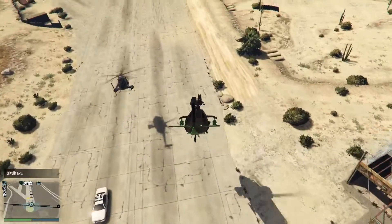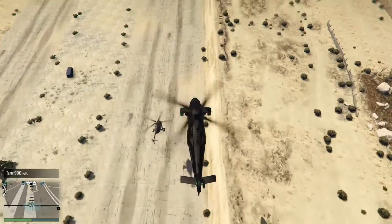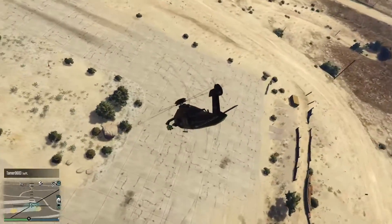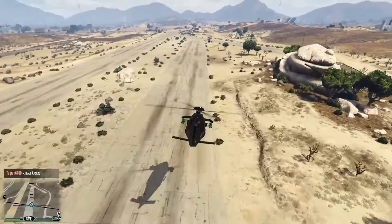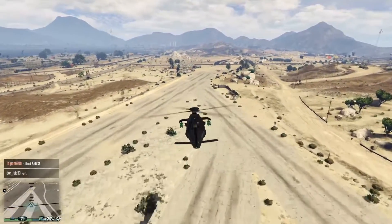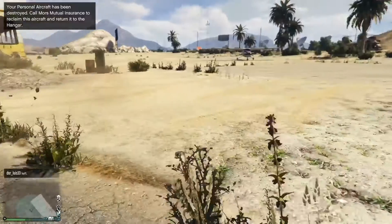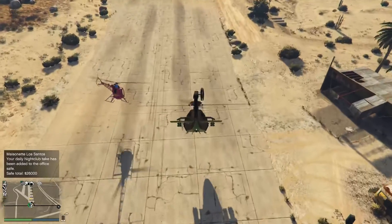Next we're going to put it up against the Buzzard — the standard Buzzard. This is not an upgraded Buzzard; it's just a Pegasus Buzzard, comparable to any Buzzard you can pull off the map. As we can see, they're about the same speed, ladies and gentlemen. There's not much you can really do with a helicopter — it's not that good — except for the rockets, of course. So the Annihilator Stealth is about the same speed as the Buzzard.